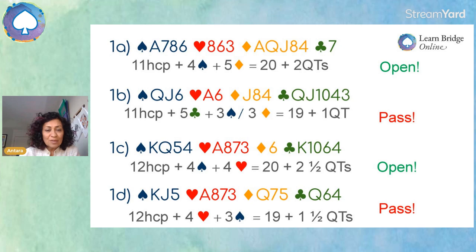Here is the third example. We've got 12 high card points, four hearts, and three in any of the other suits. So that totals 19 points. By the Rule of 20, I would not have opened. Let's see if we've got three quick tricks — maybe this might be worthwhile. I'm just seeing an ace here, which is one, and a king-small, which is half. So that's one and a half quick tricks, totaling just 20.5. We should be passing this.